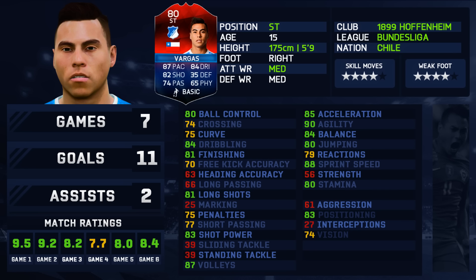He has four-star skills and four-star weak foot, which is really nice. Medium/medium work rates — I don't personally like that too much; I prefer my striker to have high attacking. But then again, you can just change his instructions to 'get in behind', which is what I did, and overall he looks all right.